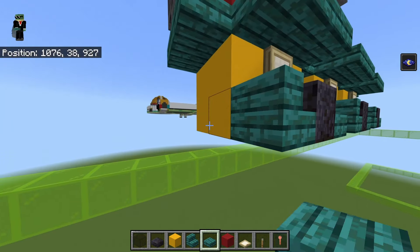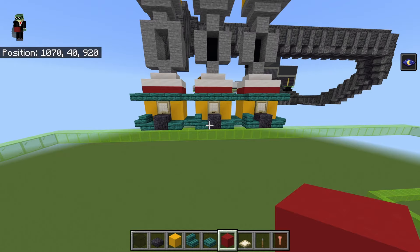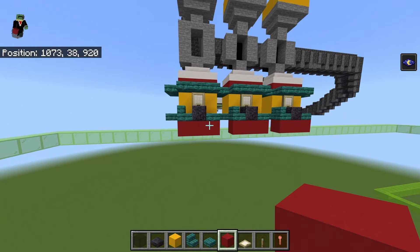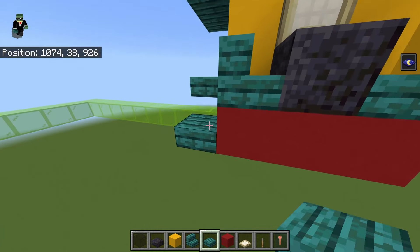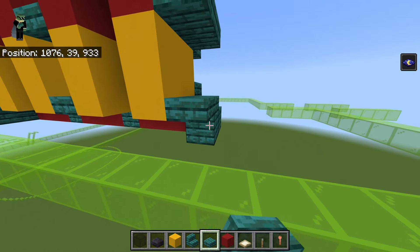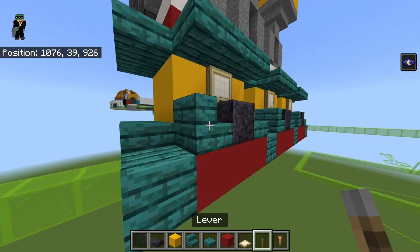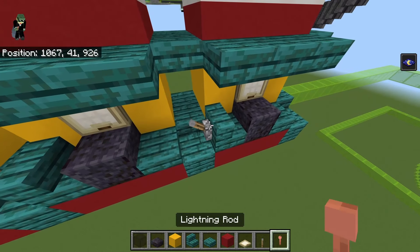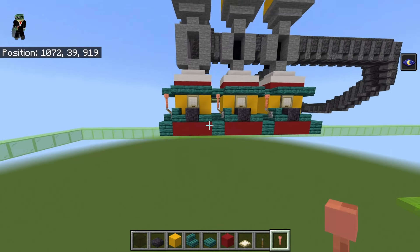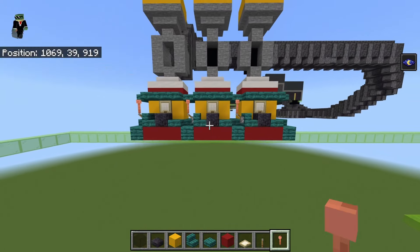At the front of the polished blackstone, stair, and slab, place red concrete below. Extend left and right from each red concrete with a warped plank, then bring the far right and left back by two to fill the gap. Off the warped stair, place a lever off the flat side, then crouch-place a lightning rod on top of the lever to create a slightly longer lever. It doesn't connect perfectly but it works.